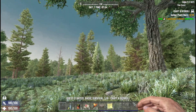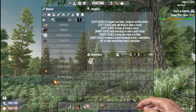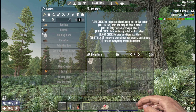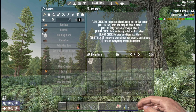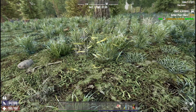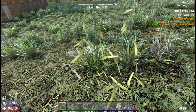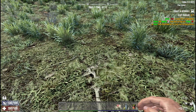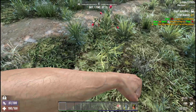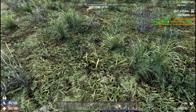Alright, first things first — let's scrap that chunk. Bandage over here, drink there, and food here. Let's get some fiber so we can get some clothes. Get these first quests done. Get that rock — I need 24 or 28, something like that.